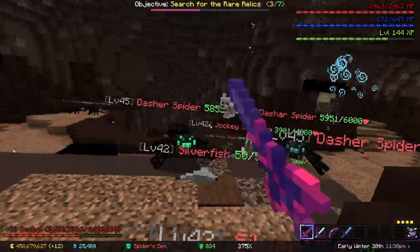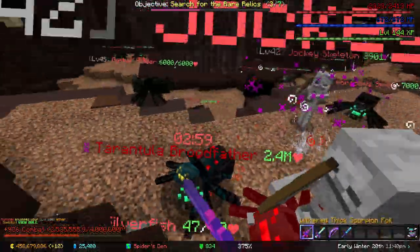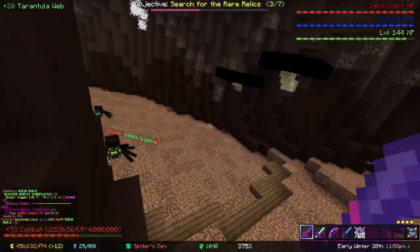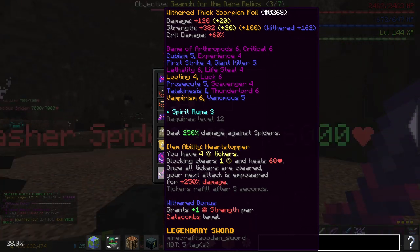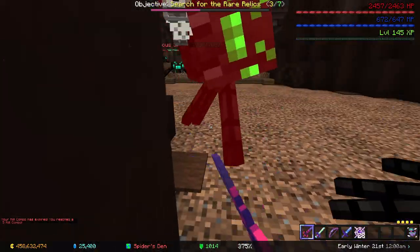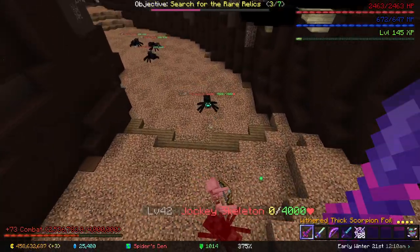Normally I do about 450k damage. There are a lot of spiders nearby so it's really hard to do it. For your Scorpion Foil, I recommend going for single hit damage enchants. So instead of triple strike, go for first strike, and instead of execute, go for prosecute. Prosecute boosts your damage by 35% if the mob you're killing is on full health, which is what you're planning on doing, so you'll be doing more damage.